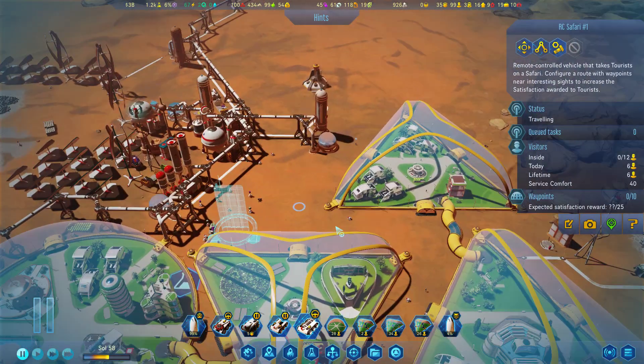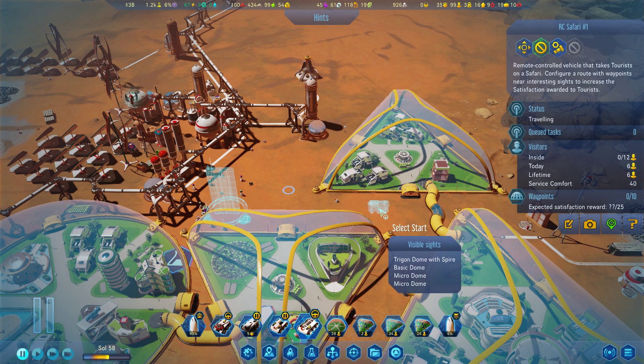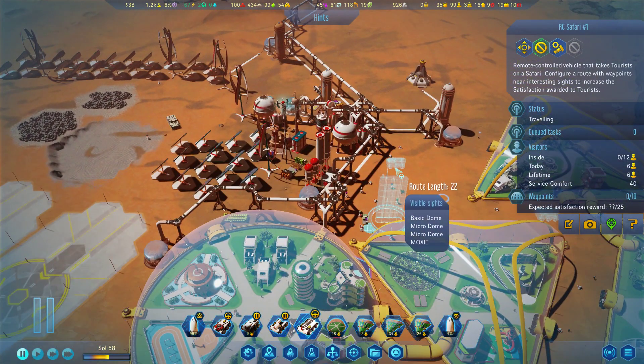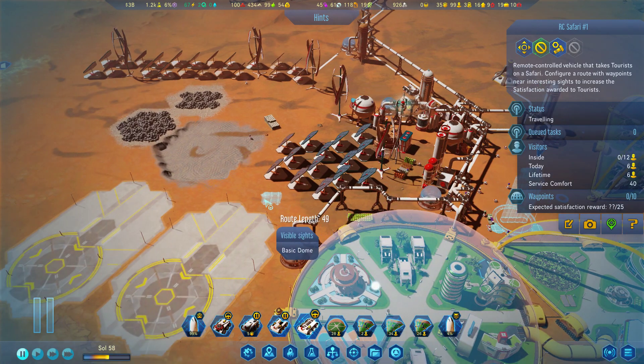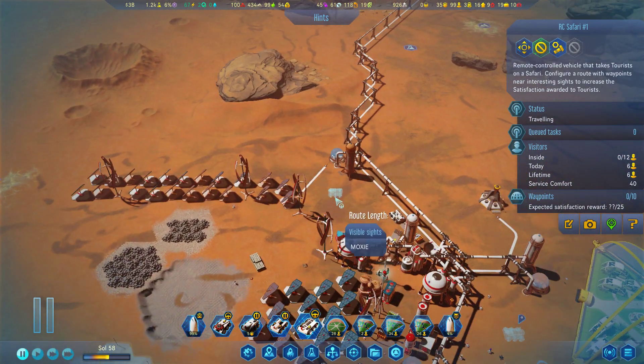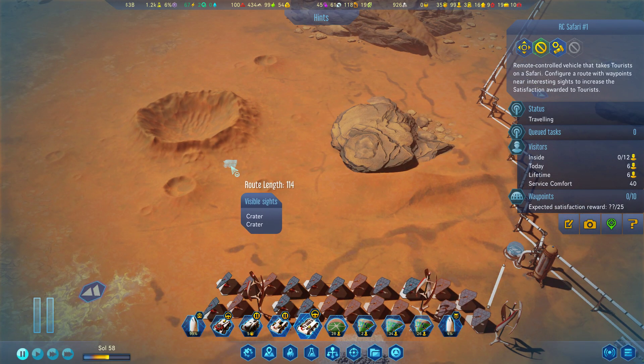Let's do a new safari route. Maybe it's because it's positioned there — let's redo it here. This is the starting point. Moxie — very nice. Nothing else to see here but craters.